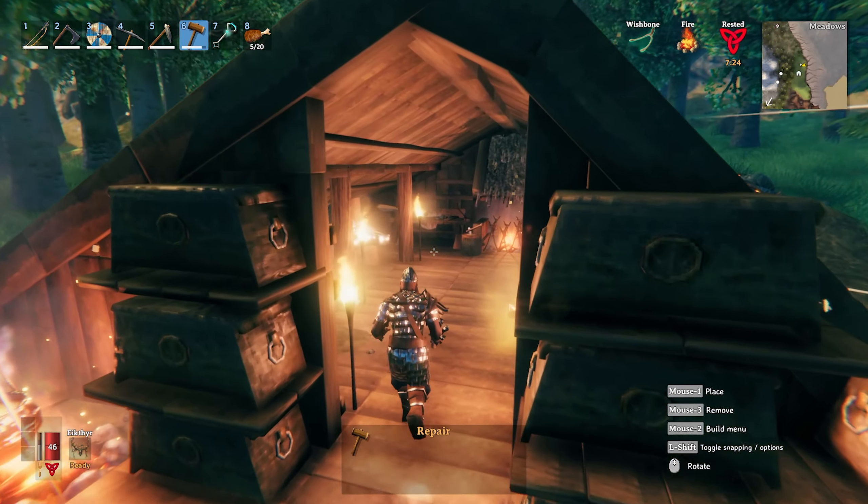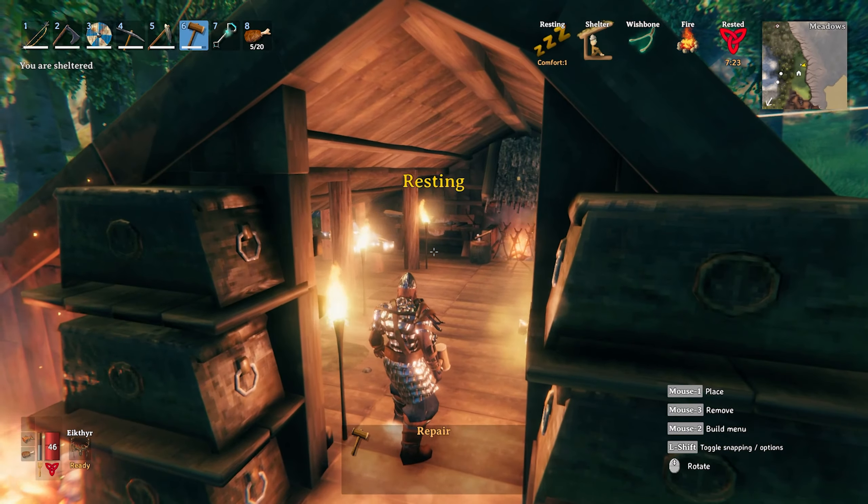Oh, there's a fire pit. Let's see what this does. Let's craft the sharpening stone from the stonecutter - grinding wheel. Interesting, I wonder what that does. Oh, forge improvement. Okay, let's get it closer. Put that there.